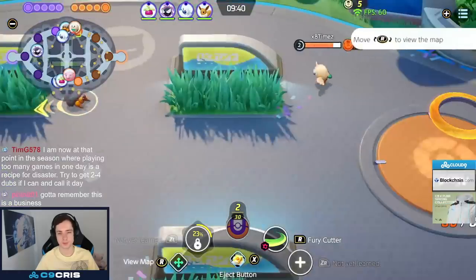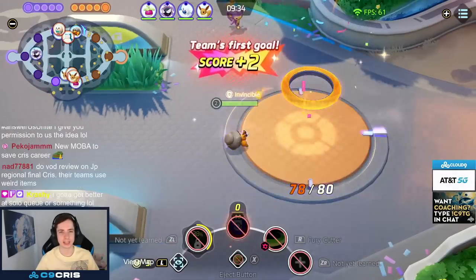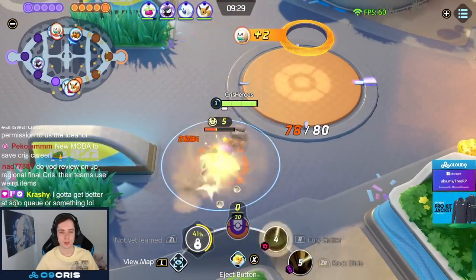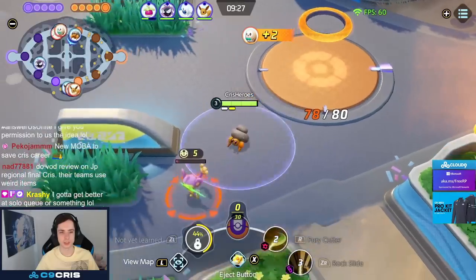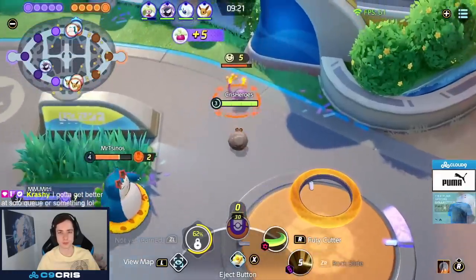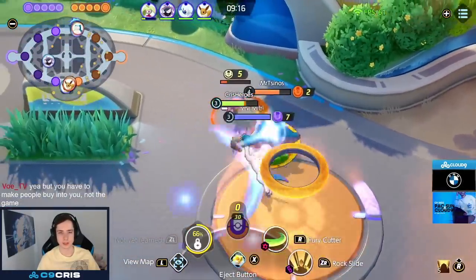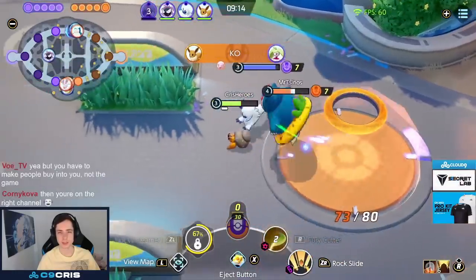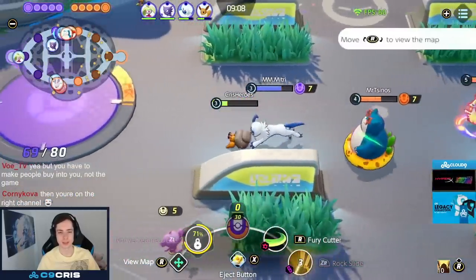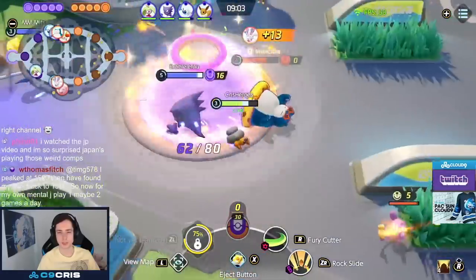I'm running over to top lane — it's always top lane right — we just shake hands, he goes to stack, I go to stack. I can use Rock Slide to pull the Aipom in, but I'll just kill it fast. Walking toward top side now — I probably should have kept the Rock Slide for the tackle. I'm waiting on the tackle but my teammate gets it, so I could have had level 4 there. Now the jungler is also here taking a berry, and I'm trying to get level 4 for Shell Smash.